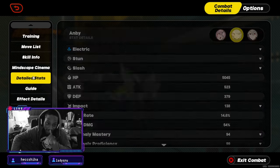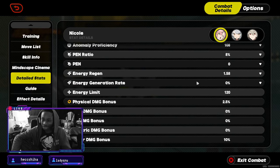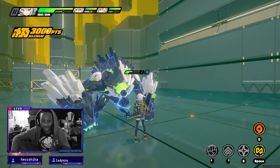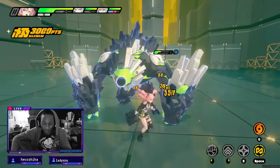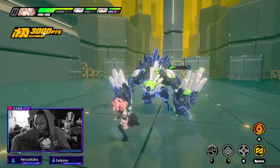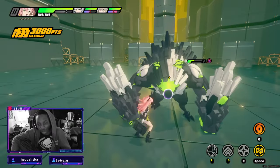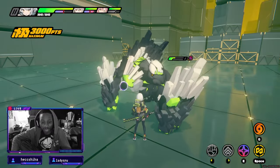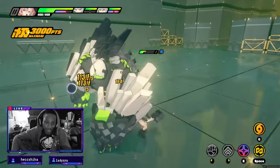Getting that anomaly damage up, getting the aether damage bonus — that electric damage was doing a lot more than I thought. Energy regen, all of that good stuff is what you need to push her beyond beginner rank to intermediate. That way she's more useful and you don't have to just stick her on one team from the start.